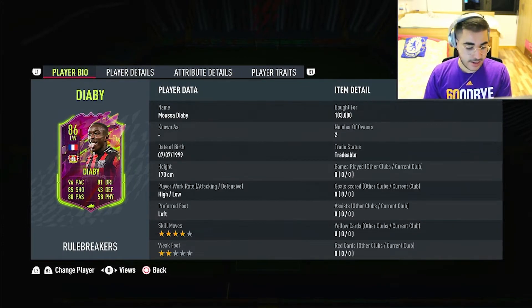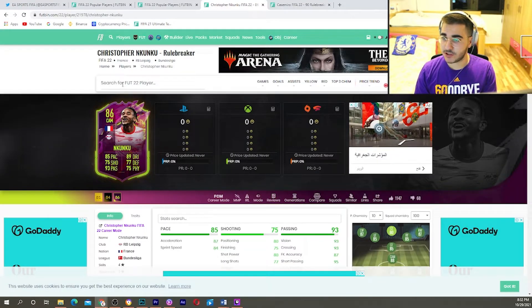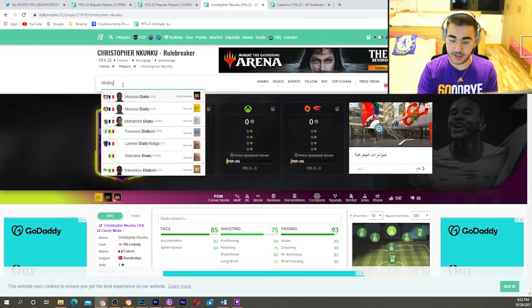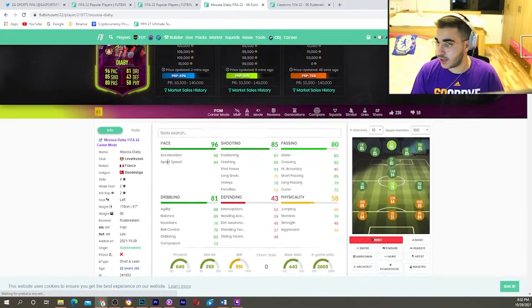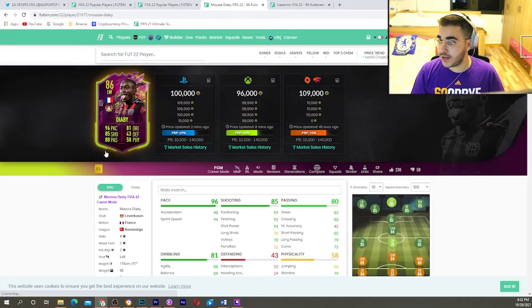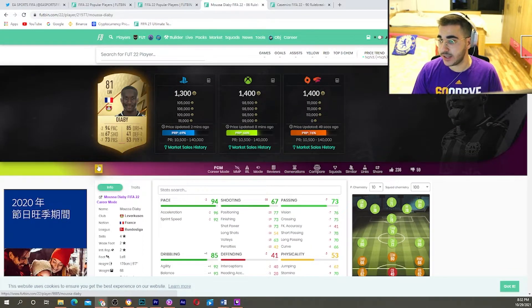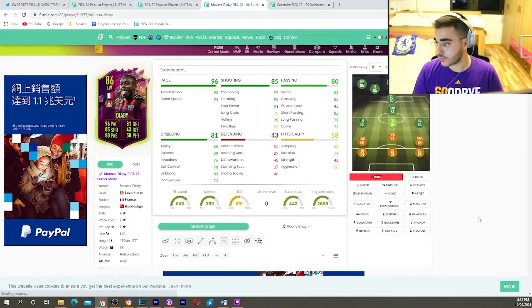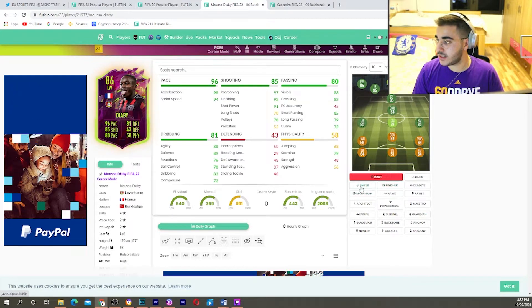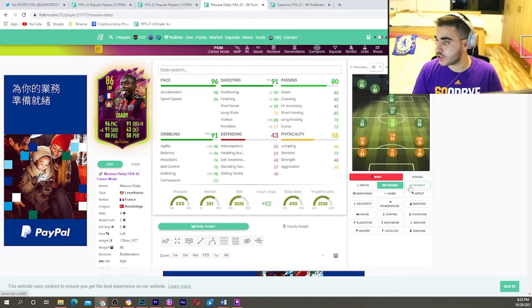I paid 100k, and right now it's just about half an hour since these cards dropped in packs. Maybe he'll go down to 60–70k, I don't know. Compared to his 81 card, he got plus 18 shooting and plus twos all around the board. What chemistry style should we apply — maybe something to boost shooting and balance? Finisher, dead eye, sniper — maybe not.